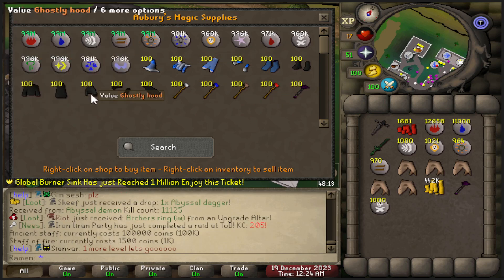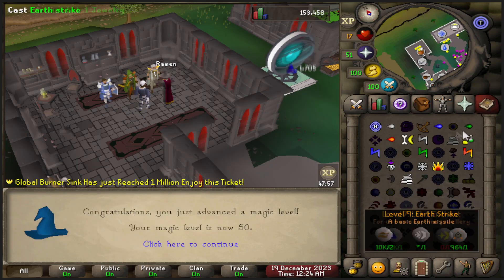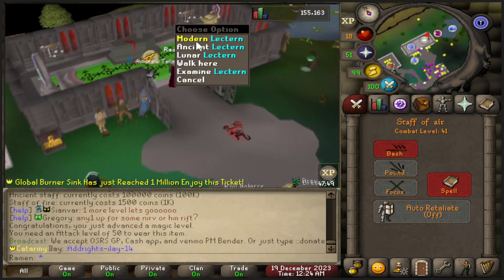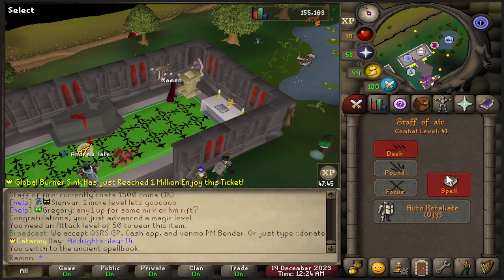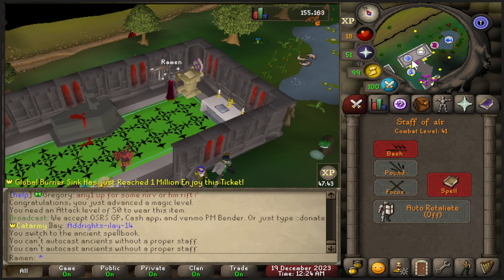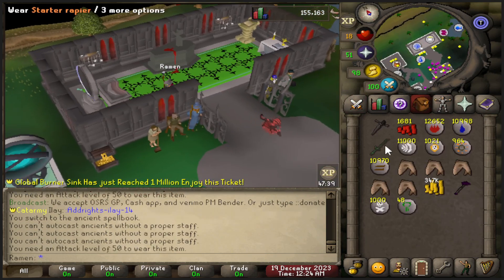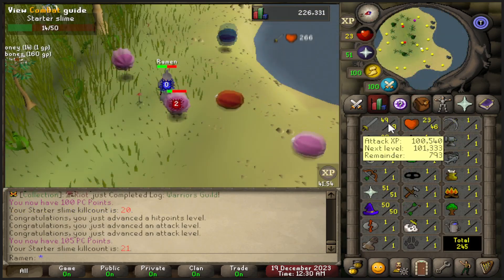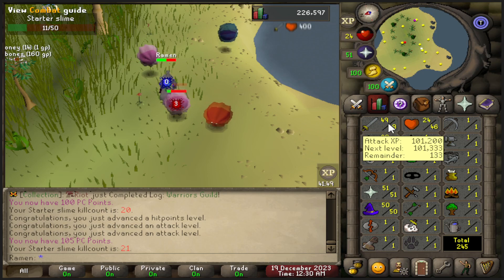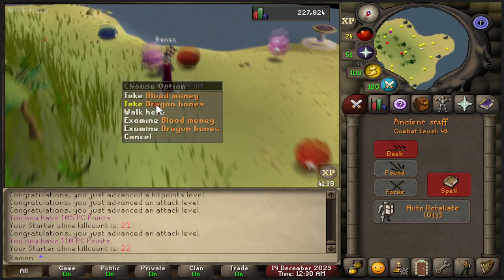Here I'm getting some magic runes — I want to train up my magic and get to burst spells as quickly as possible. I found that low alching was honestly the best way to do it. I just unlocked that and went to do a slayer task, but when I checked it out I was a little under-leveled with only 50 magic and couldn't even wear the ancient staff, so I went back to the slimes to train attack.